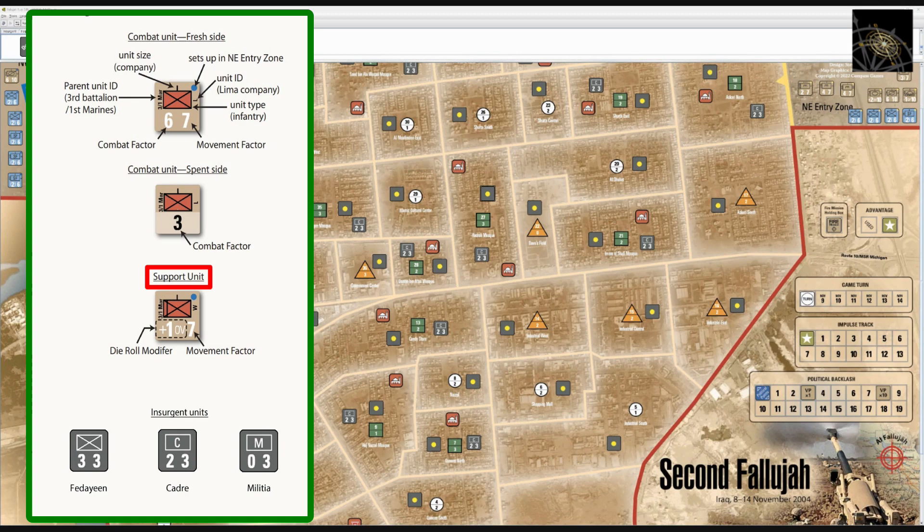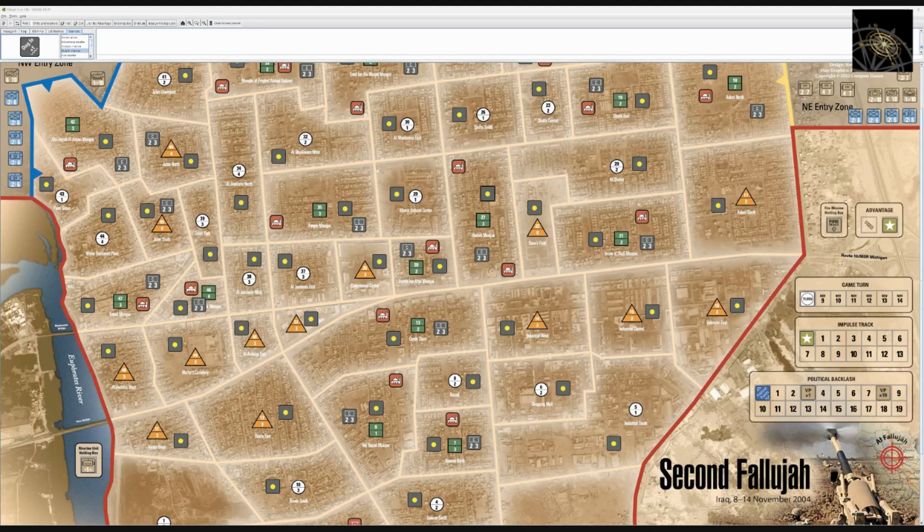The second unit type is support units — armor, heavy weapons, anti-tank weapons — which do not have a combat factor. Instead, they provide a modifier when paired with a combat unit in combat. Rather than a combat factor, they show a modifier indicated by a plus sign, listed as an offensive value (OV), with a normal movement factor. Coalition units come in three flavors: tan for U.S. Marines, green for U.S. Army, and blue for Iraqi units.